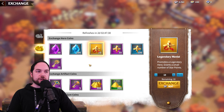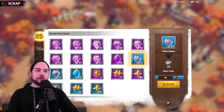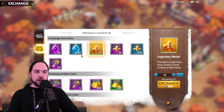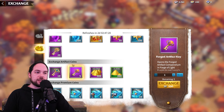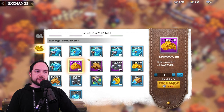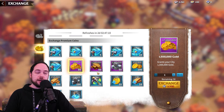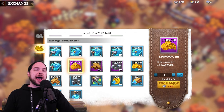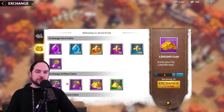Remember, there are three currencies and they correspond with each other. The top hero scraps give you hero exchange coins that you use in the hero section. The second item is the artifact exchange coins, which you only get from artifacts. And the premium items, you can only get premium exchange currency from premium items down below. You should definitely make some of those exchanges as you start to max stuff out because you're going to get some serious value from this shop.